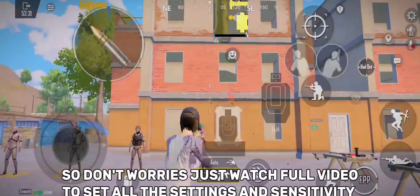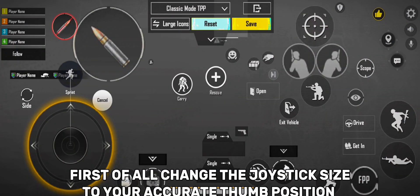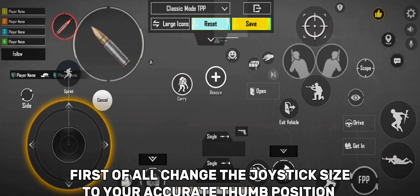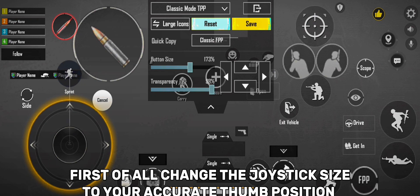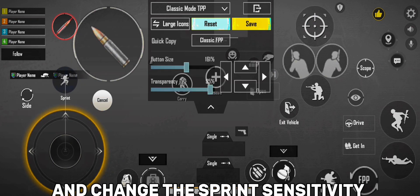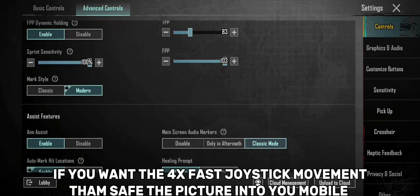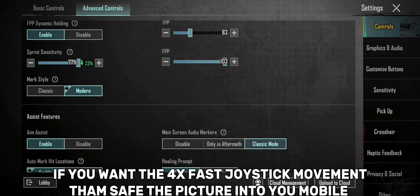Don't worry, just watch the full video to set all the settings and sensitivity. First of all, change the joystick size to your accurate thumb position — like 160 to 170. And change the sprint sensitivity. If you want 4x fast joystick movement, then save the picture to your mobile.